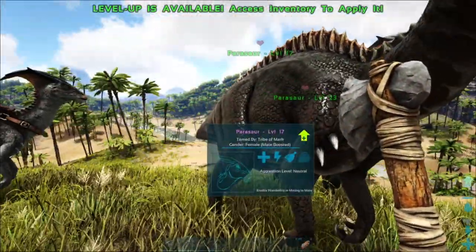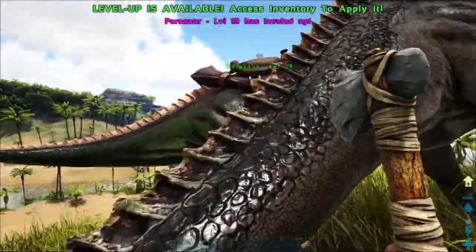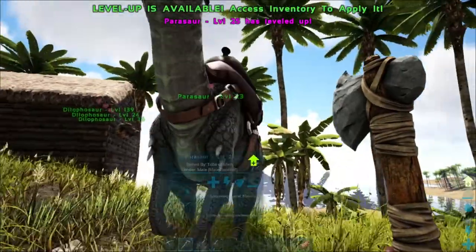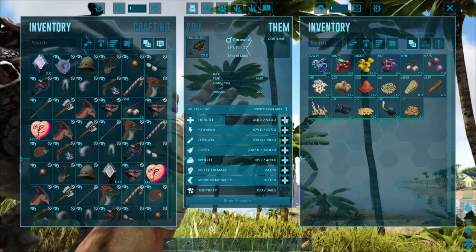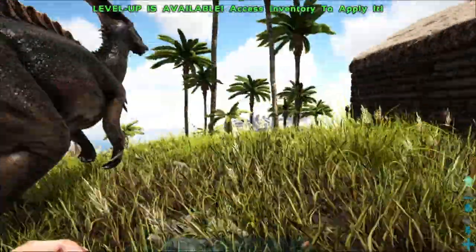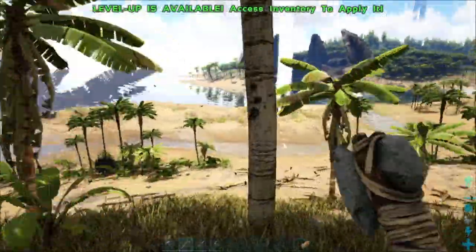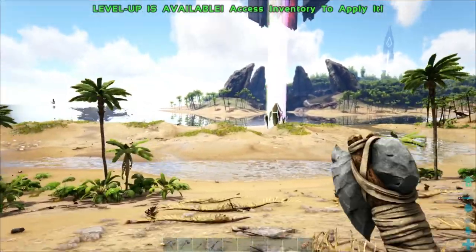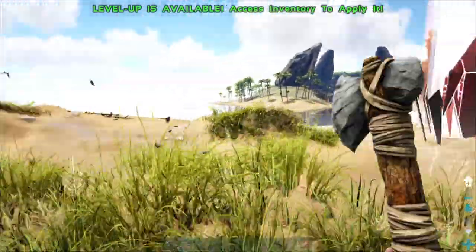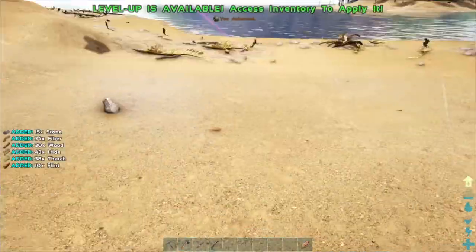I'm trying to think of anything else. I do want to get some health into these guys — they are kind of weak. I'm going to make sure he has some weight. I'm still kind of debating on the base because I keep seeing this area down here and it looks somewhat flat. Now that I actually get down here, it is the furthest thing from flat. That's a lot of free resources right there.